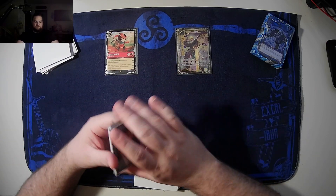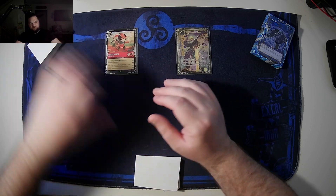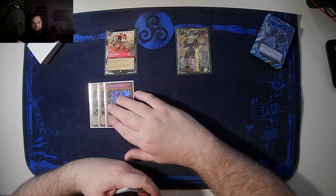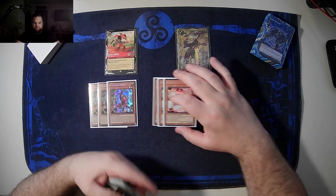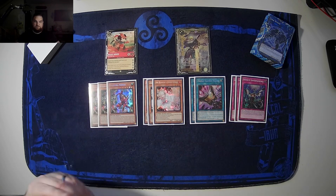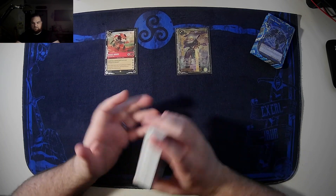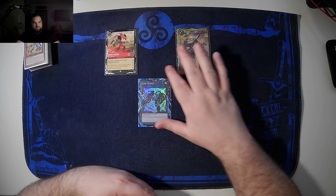If you are in this game for the profit, sell these now because on the next banlist they're probably gone. For non-engine, I'm playing this over Nibiru, Ghost Ogre, or Ghost Reaper just because of the combo variance for going first. I'm also playing three Ash, two Tactics, and three Impermanence. The deck is at 42, so if you want to add a 43rd, take out the Talents and add something else.